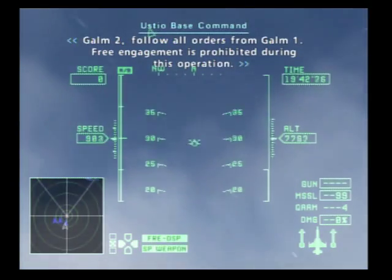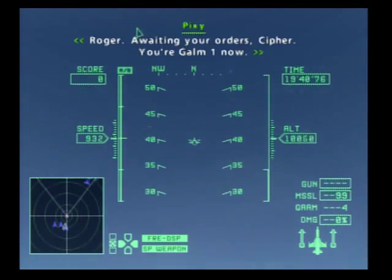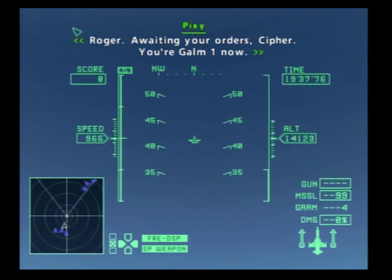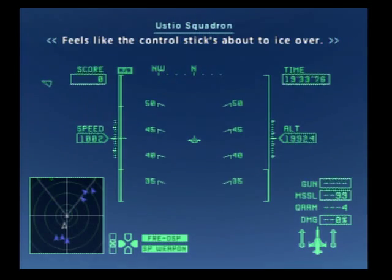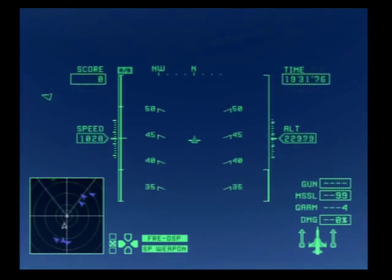Essentially, what you want to do is head to the altitude cap. It's different across all the games, but in Ace Combat 0 it's around 31,000 feet.